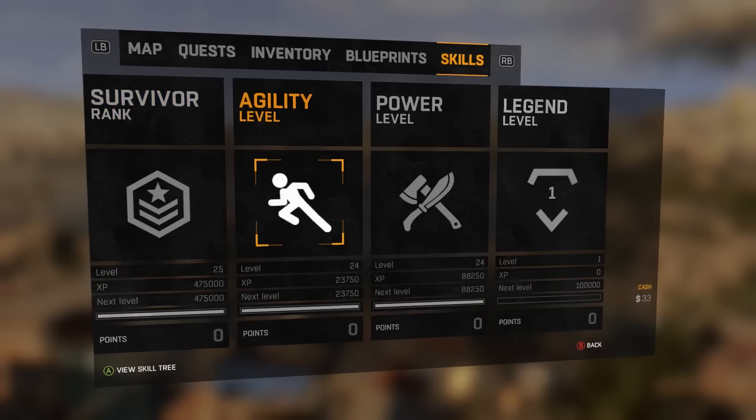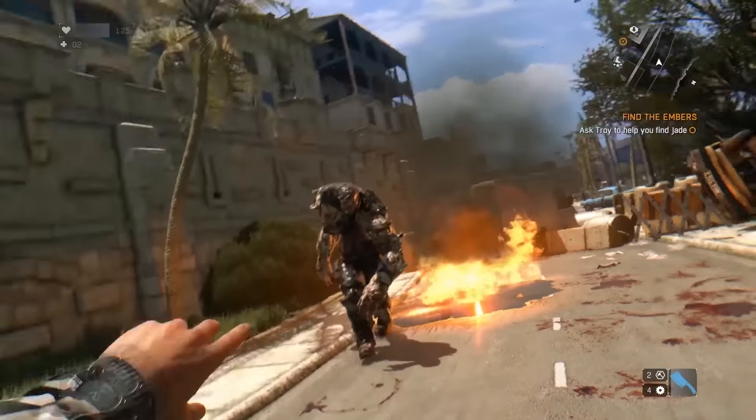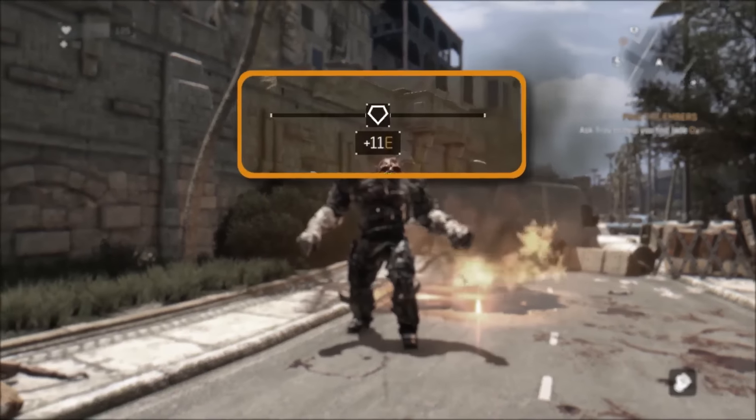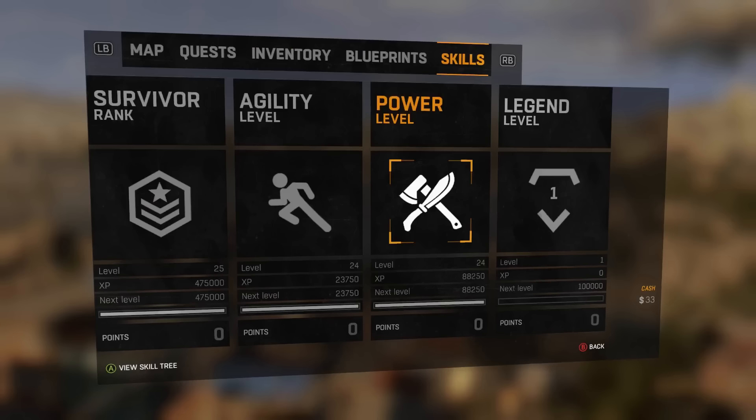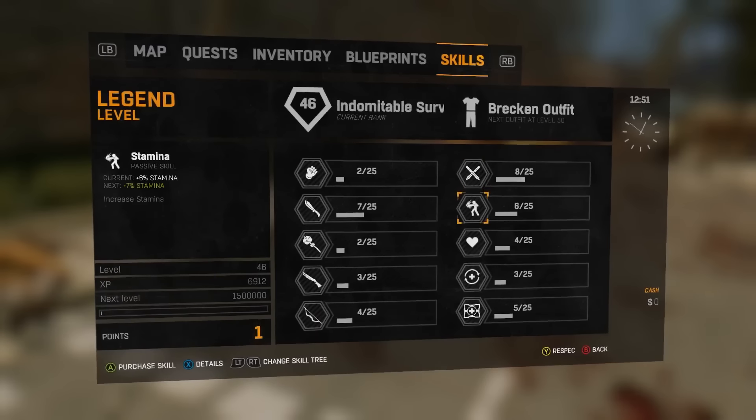Upon maxing out one of your skill trees, you'll get access to Legendary Levels. From this point on, you'll start gaining experience points towards your Legendary Levels. In the new Legendary skill tree, you'll find exactly 250 levels that let you further develop your character by boosting your damage, stamina, health and more.